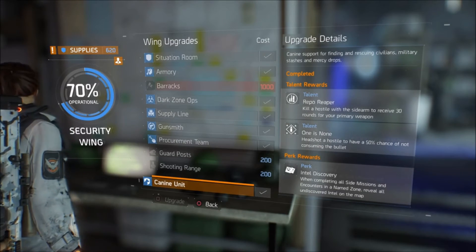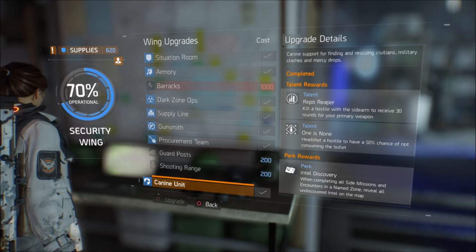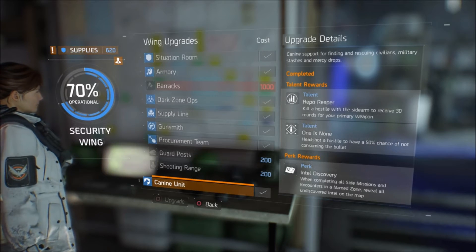So if you don't want to spend a ton of hours trying to find these on your own, all you have to do is get an upgrade in the security wing called K-9 unit. The K-9 unit comes with two talents and one perk.